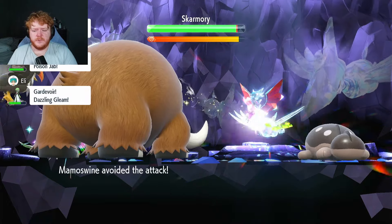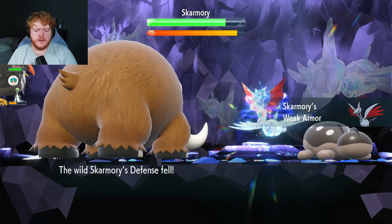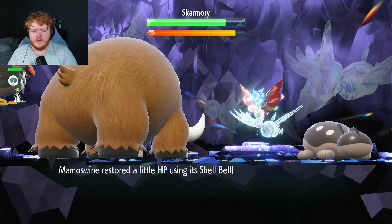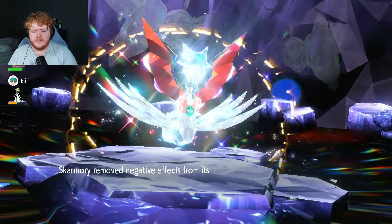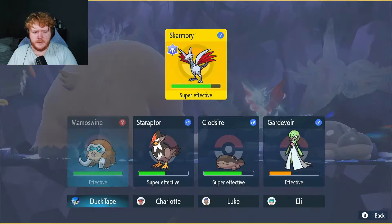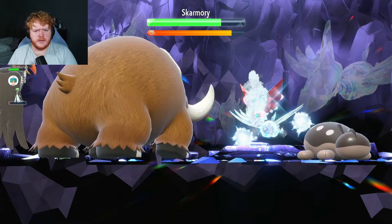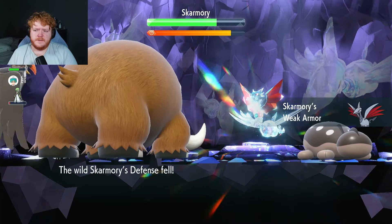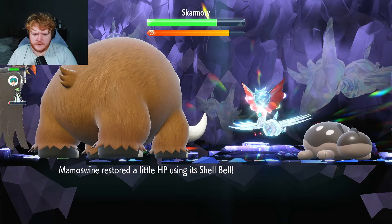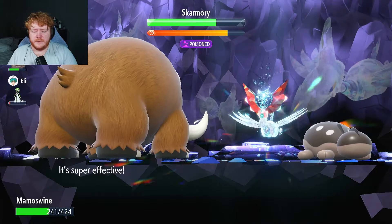Weak Armor increases its speed, so it uses Steel Wing but misses us - so we don't get double damage from Avalanche. We do a bit more damage. Lower its defense even more because of Weak Armor. Honestly, when a six-star raid boss has Weak Armor against physical attackers, it's literally a free win. We use Avalanche - Steel Wing can lower defense, right? So we get more defense drops. It's on max speed now so we can use Curse.